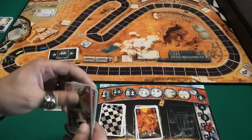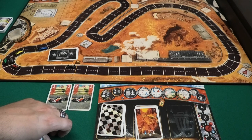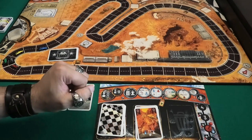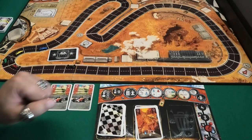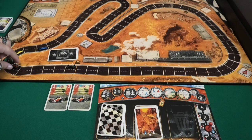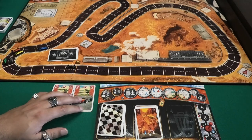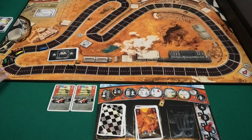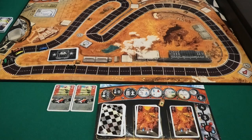I don't have any heat cards in my hand so I can't cool down. I'm not going to boost because I might go too fast. But I get slipstream — I'm right behind the silver car — so I get two free movement spaces, and slipstream movement doesn't count for corner speed. One, two — I'm even into third position. I went through the corner with four but the corner speed is three, so I pay one heat for going one too fast.